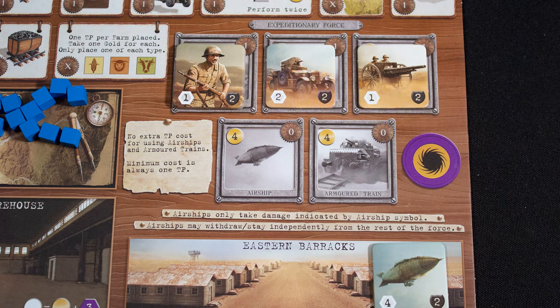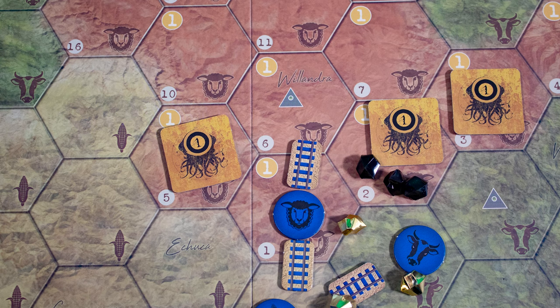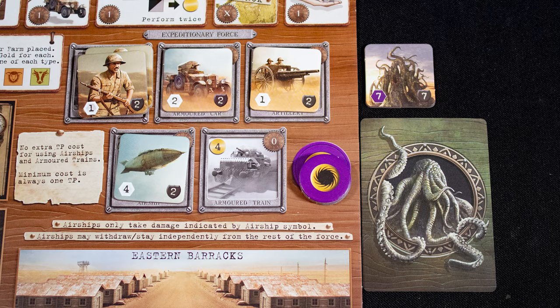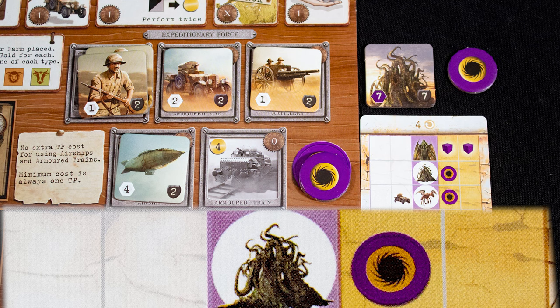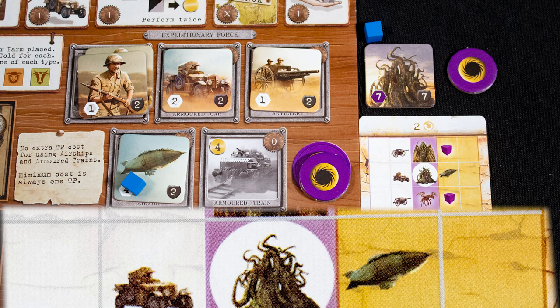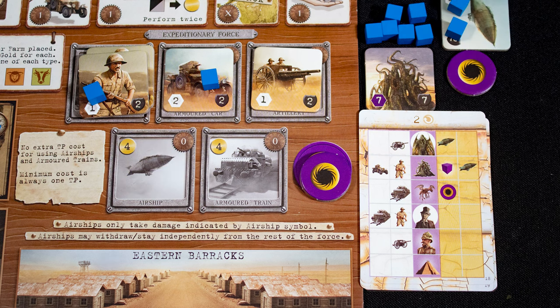First, take the units you want to use from your barracks and put them in your attack force. Each of the top three unit types will use time; the bottom two don't. Different units have different ranges, but use the range of the lowest — here that is one. Pick an enemy within range and reveal them. If it's a kangaroo, nothing happens; if it's a monster, you fight it. You start each fight with three sanity tokens, then reveal a battle card and cross-reference the enemy you are fighting. We have no matching units but take one sanity loss; on the next card we have one matching unit to do one damage but take one damage to our airship. Progress through these cards one at a time until you defeat the monster, run out of sanity, or choose to retreat.